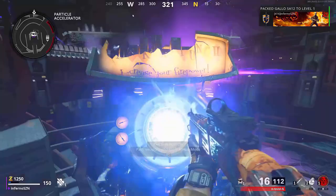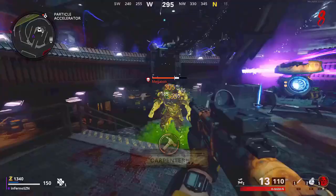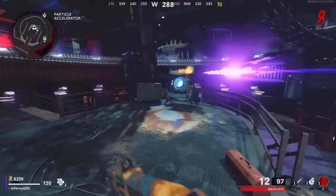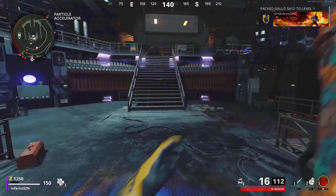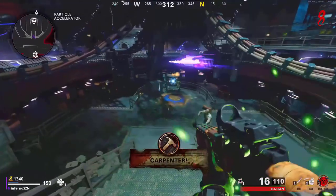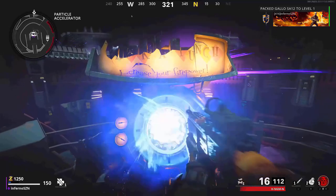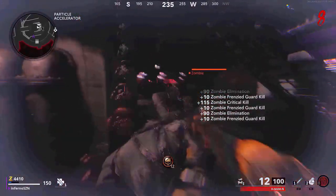The next glitch is a weapon duplication glitch and it works with every single gun. Turn on the power, then activate pack-a-punch. You want to have one gun you want to duplicate and another gun such as a wall gun or a mystery box gun, plus 5000 points. Make your way to the pack-a-punch machine, hold your interact button — for PlayStation that's square — hold it for about half a second, then quickly switch to your other weapon. Once you exit the pack-a-punch machine, you will have two of the same gun. You can pack-a-punch the duplicated weapon and give it an ammo mod.